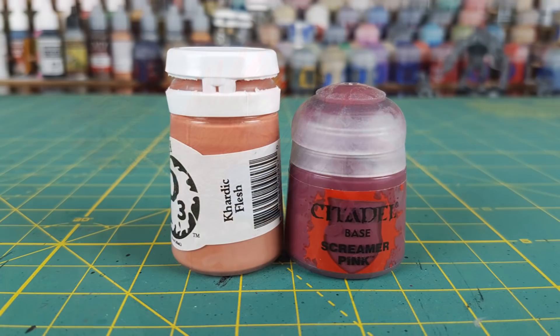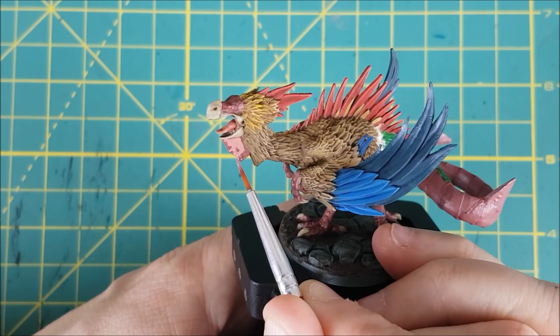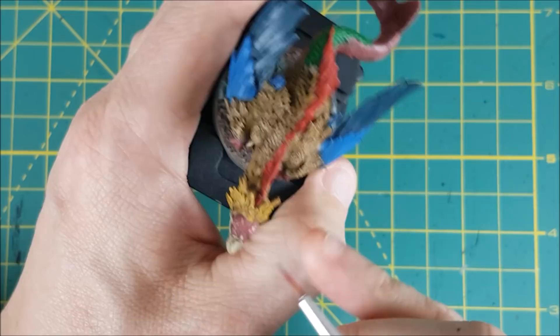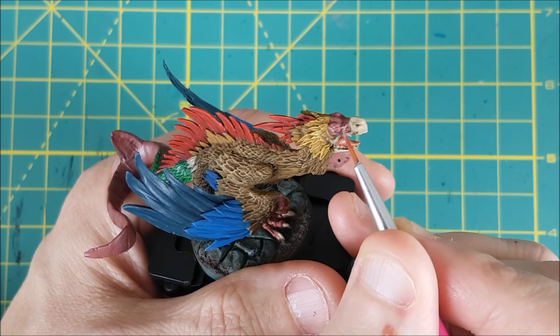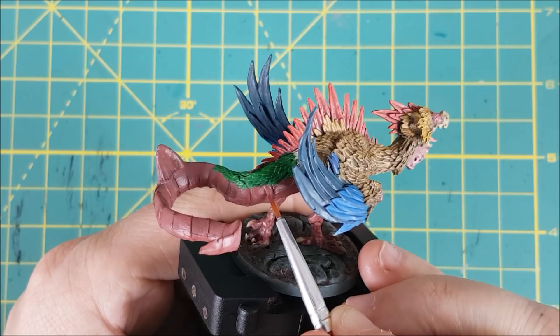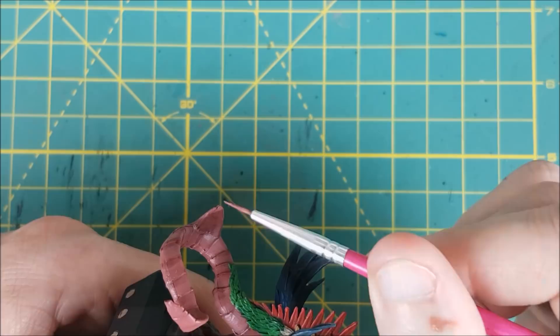For the next part I'm going back to the same flesh mix I used originally on the Cockatrix, but this time I added slightly more Kislev Flesh to make it a bit brighter. I'm going to use this to cover most of the wattle and then use it on the raised parts of the face, the front claws and the legs. Once I get to the tail, I'm using this color to paint only the top two thirds of each segment, using upward brush strokes where possible and leaving a thin line of shadow next to each gap.